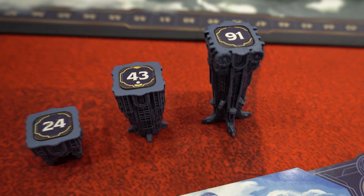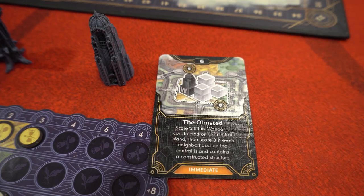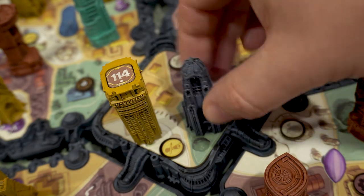When that happens, the first era ends, players score some stuff — which I'll get into in a bit — and the second era continues with even better bidding buildings and these fancy little monuments with super scoring powers that win all bids. When each player plays all their buildings, the game ends and we move on to scoring.